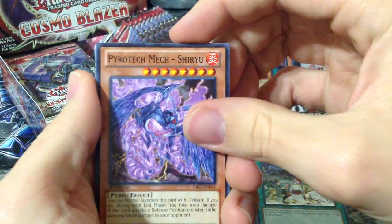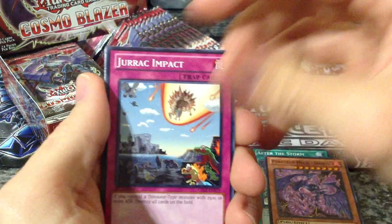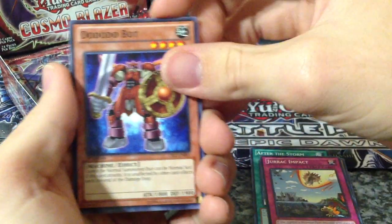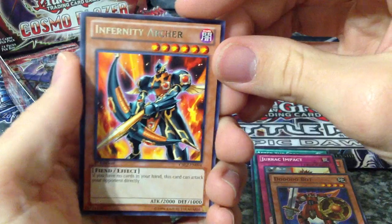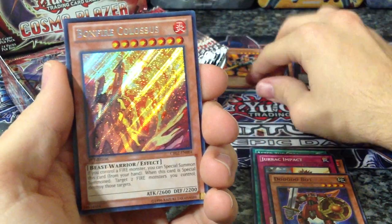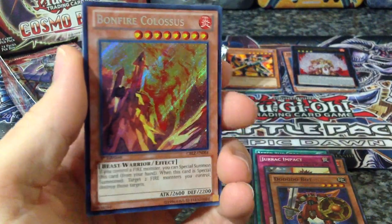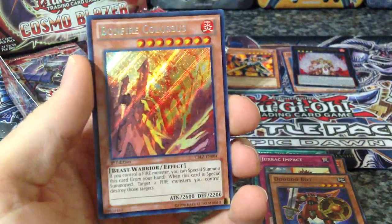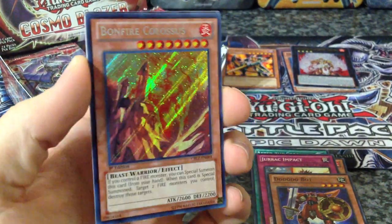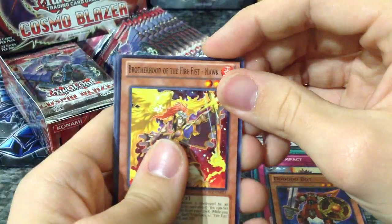After the Storm, Dodo Bot, an Infernity Archer, and a Bonfire Colossus. I am 3 for 3 on packs and holos. Bonfire Colossus is our secret rare out of this pack — that's a pretty awesome looking card. Still an awesome secret rare.